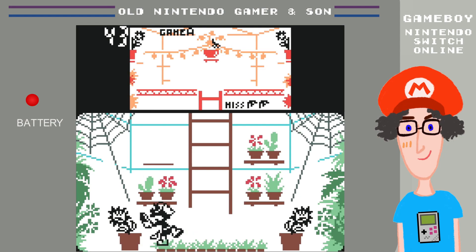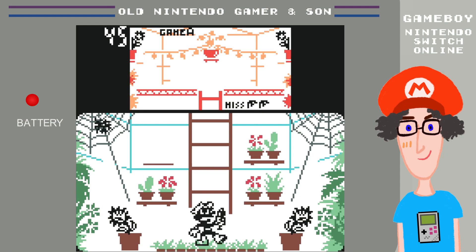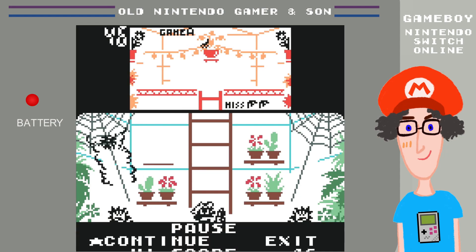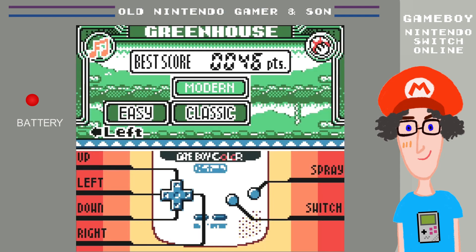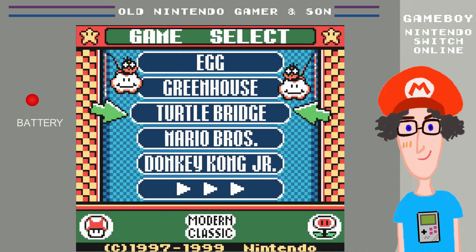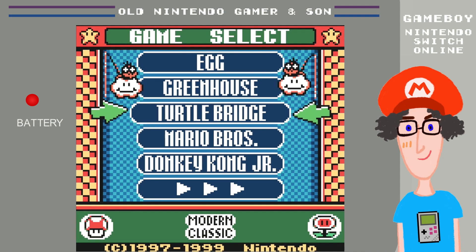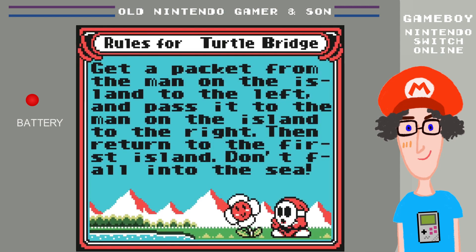I wish I had my old Donkey Kong and Mario Brothers LCD games. That is a quick look at the classic Greenhouse. Your points will be doubled until you get a miss. We go back now and look at the third of the five games from Game & Watch Gallery 3 — Turtle Bridge. This one I'm not too familiar with.